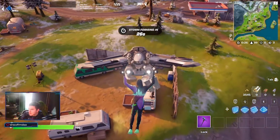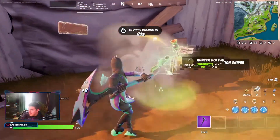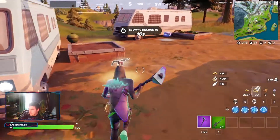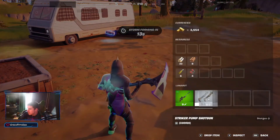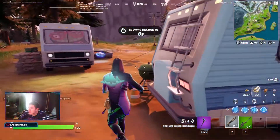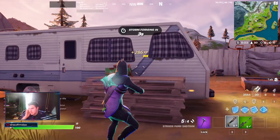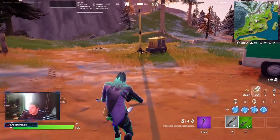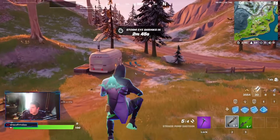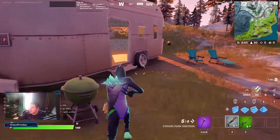We have a new POI now, which is inside a cave. The heavy shotgun is now unvaulted and active in game, so we are going to try and get that weapon and truly see how powerful it is. And of course I got the new crew pack skin — it's really dope.